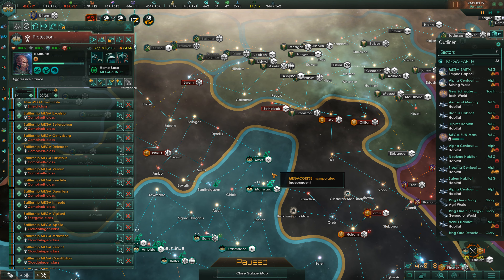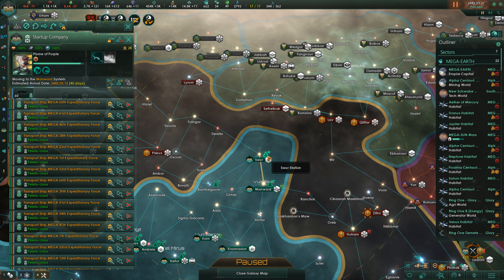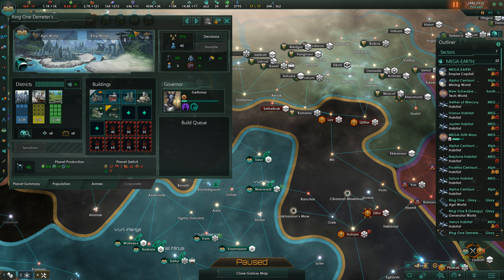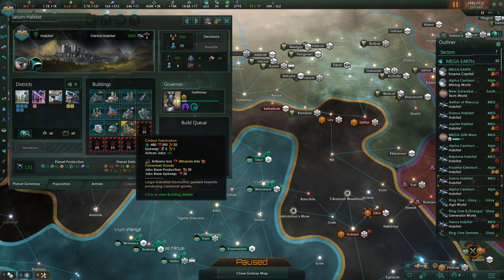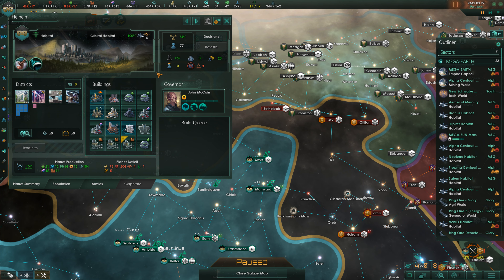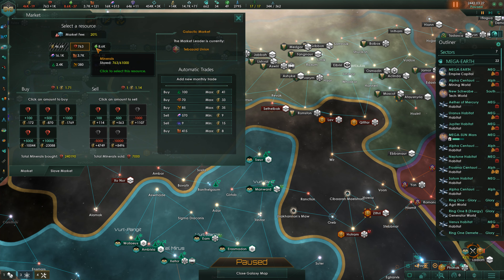We can move the protection fleet over - how about taking the protection fleet to actually take over? That could be fun. Let's take these worlds and see what they need. Saturn Habitat is definitely okay, and then there's Hellheim which could need something. Let's see about the prices.